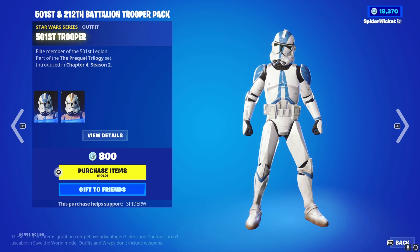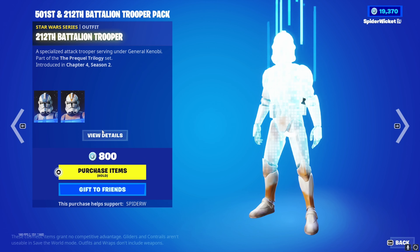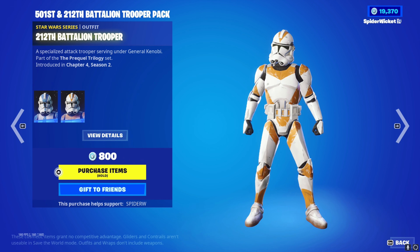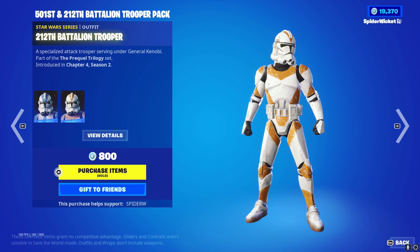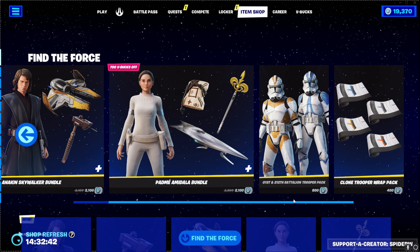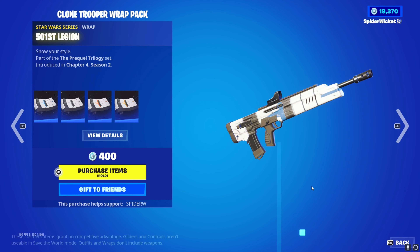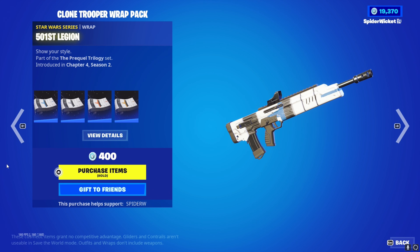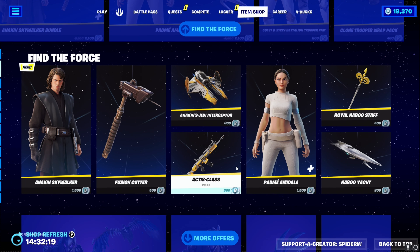We've also got the 501st Trooper - I actually thought these were edit styles when I first saw them. And the 212th Battalion Trooper at 800 V-bucks - that's actually pretty cheap. Then we've got the Gun Wrap Pack: the 501st Legion Wolf Pack Battalion and the 212th Legion. Basic gun wraps, quite nice. Only 400 for the pack and you can buy them all individually.